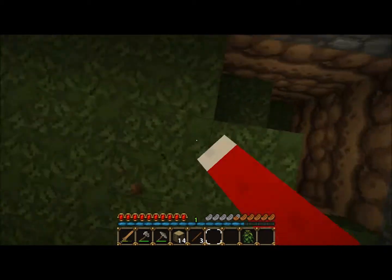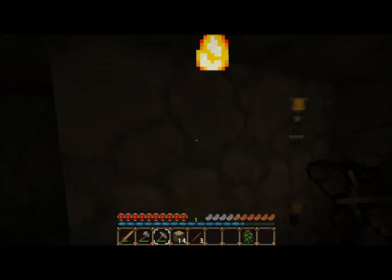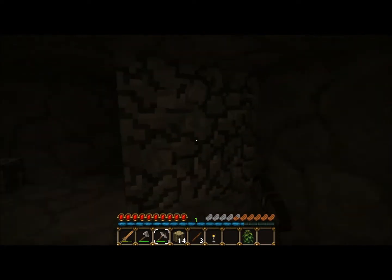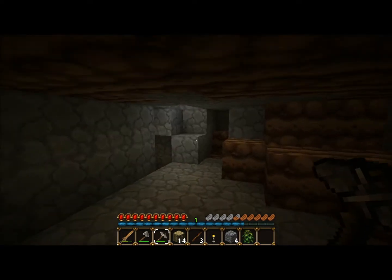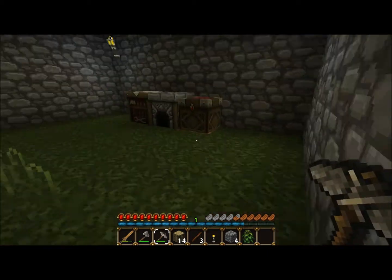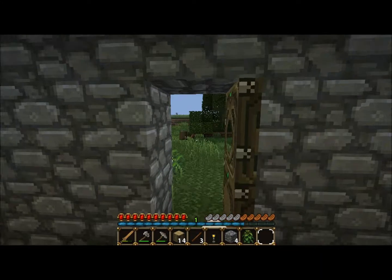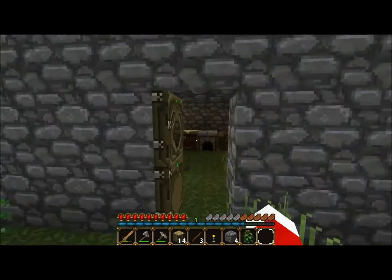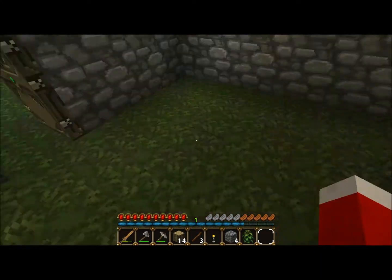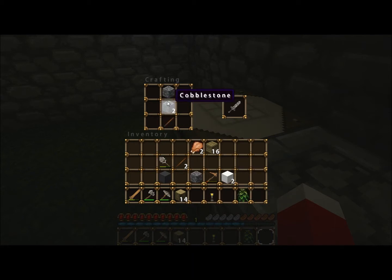Definitely need to make a stone sword, so we will mine two stone. Just mine a bit more, there we go. If there's anything you guys want me to add to my house, just leave it in the comment section below. There we go, but for now this is secure. Here it makes a sword — there we go.